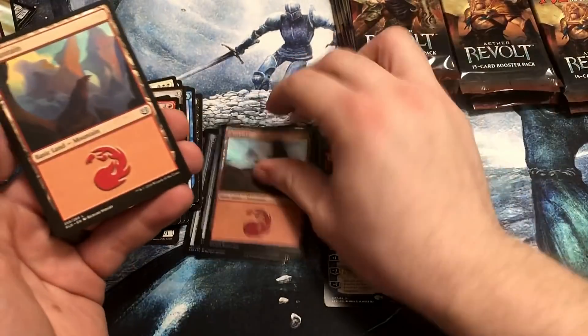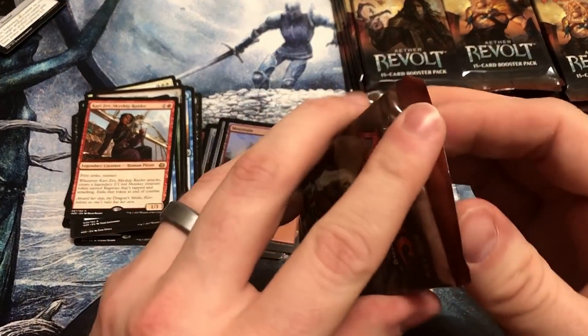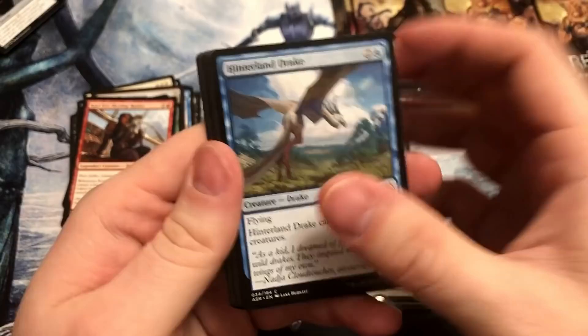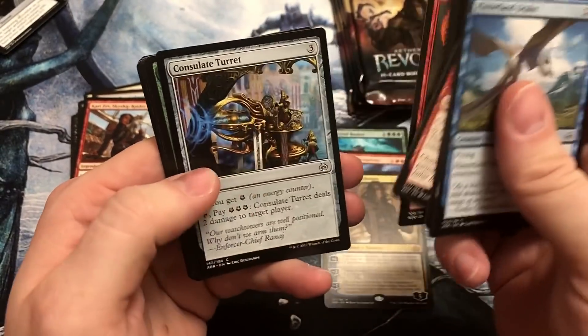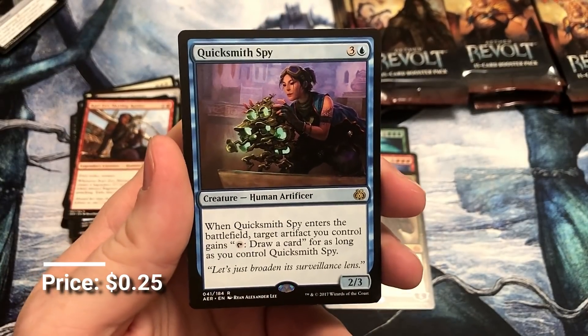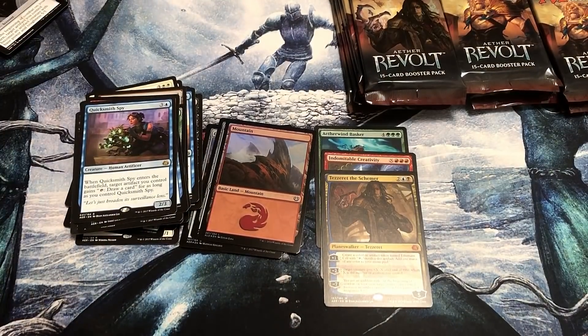Always take those Foil basics — put it in one of your 8,000 Commander decks. Another reason to become a patron: March's Buy List and Sell List is going to be posted soon — like 100 cards on there, some really good stuff under market price. Quicksmith Spy. So if you're not a patron now, become one and get in on those deals.